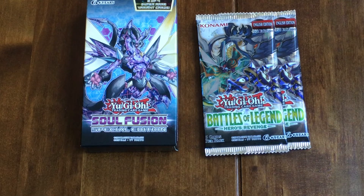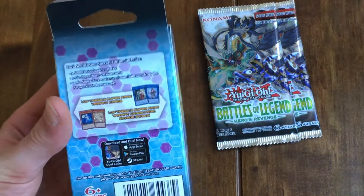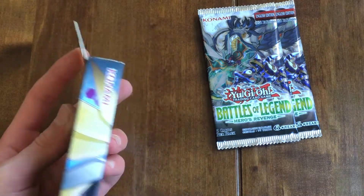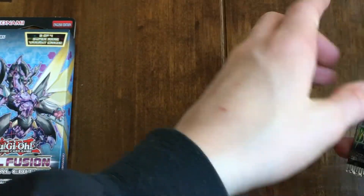Hi guys, it's Detkin here and today I'm going to be doing a Yu-Gi-Oh booster pack opening. We have a special edition Soul Fusion, which contains three Soul Fusion packs and two of four super rare variant cards, and then two packs of the newest set, Battles of Legend: Heroes Revenge.